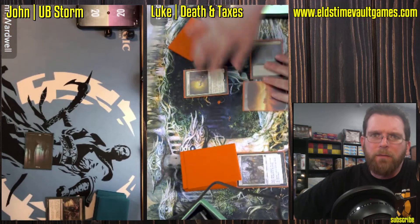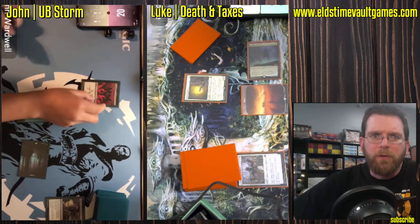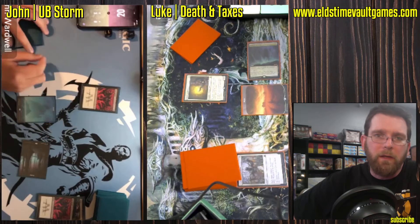Mother of Runes now, off of Cavern of Souls — one of the many non-basics in this mono-white deck. You also have to watch out for Rishadan Port and Wasteland going after your opponent's mana. It's one of the hallmarks of the deck. That and Thalia.